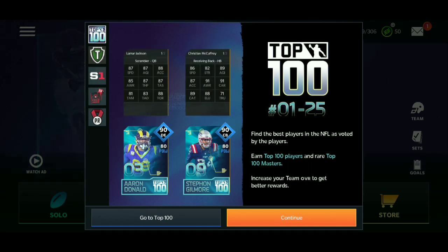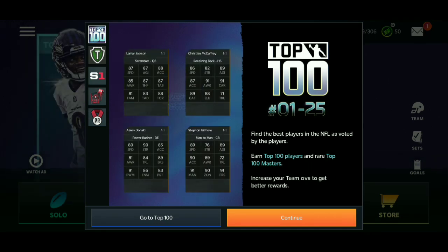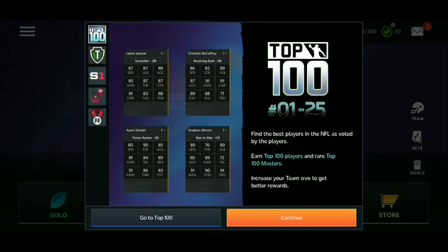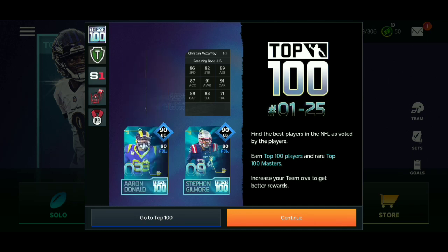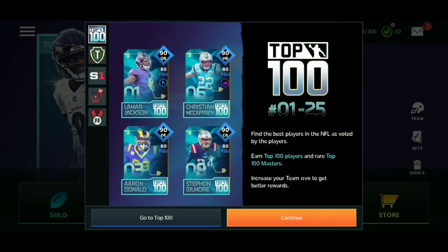Here are their stats if you want to check them out. We got 87 speed Lamar Jackson, 86 speed Christian McCaffrey. The stats are not really that realistic, but that's not where we're going right now. I'm sure Lamar Jackson is faster than Stephon Gilmore, but they just can't give a quarterback that much speed — but it doesn't really matter. New cards!